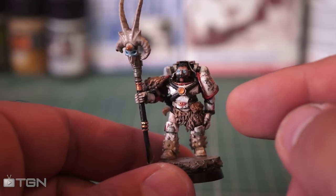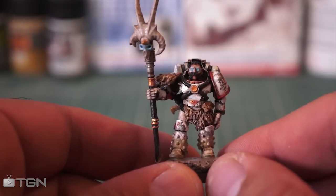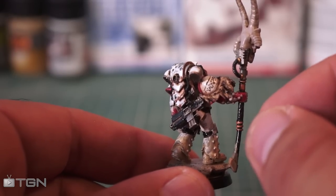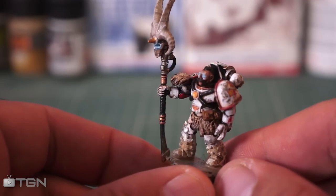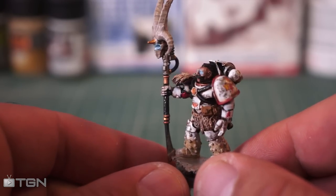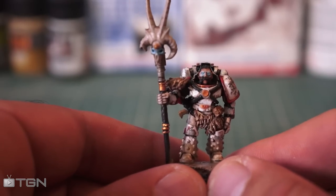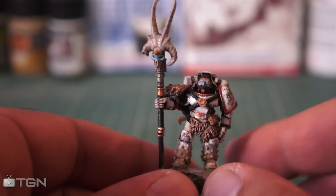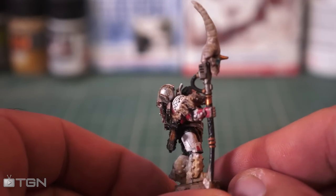It's a bit of a conversion. I've had to chop up arms and hands, add green stuff and some other bits and pieces just to give it a little bit of a different flavour. I've also been looking at Neil Roberts' artwork on the front of the Scars book and other bits and pieces I've managed to find for inspiration when it comes to markings and all sorts of bits like that.